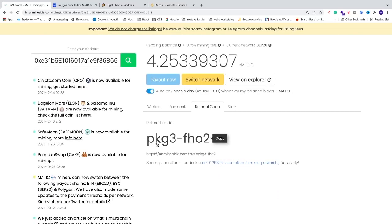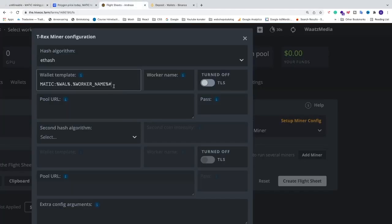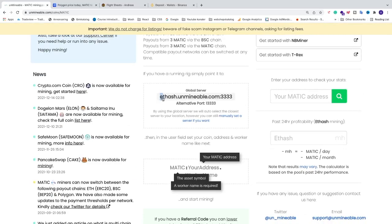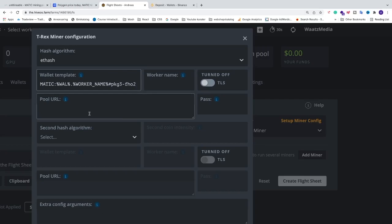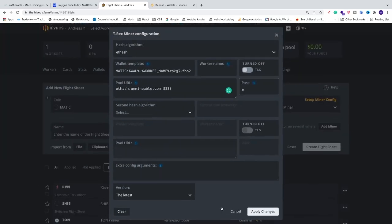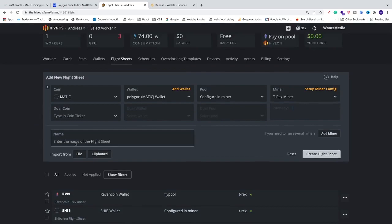If you want a lower mining fee, add a hashtag followed by the referral code — which is pkg3-fho2, found in the description below. This will give you a 0.25% mining fee. After that, grab the pool URL from Unmineable's start page, copy it, go back to HiveOS, and paste it in the pool URL field. For the password, just add 'x'. Choose the latest version and click Apply Changes.